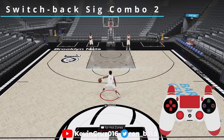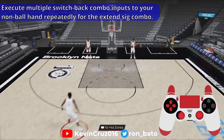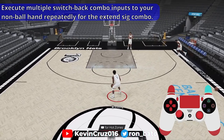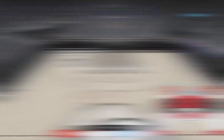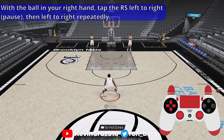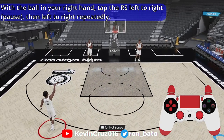The second signature combo is an extension of the second switchback combo. Basically, we do the second switchback combo repeatedly until we find different types of animations. Execute multiple switchback combo inputs to your non-ball hand repeatedly for the extended sig combo — you can do up to four sets of different switchback combos depending on your player. With the ball in your right hand, tap the right stick left to right and then pause, wait for that first Kyrie animation to play out, and then left to right repeatedly to get that extended signature size-up combo.